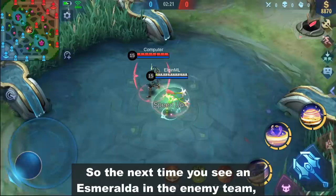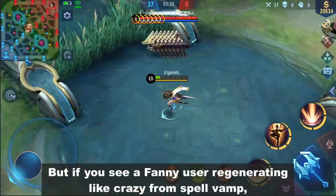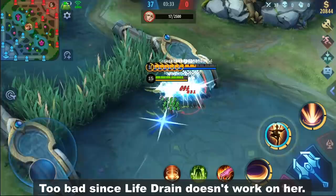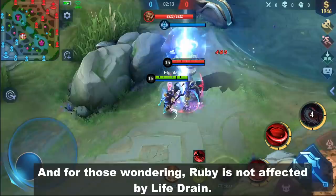Every time you see an Esmeralda in the enemy team, you might want to build an item that has Life Drain. Same goes for Estes, because it will affect his healing capability. But if you see a Fanny user regenerating like crazy from Spell Vamp, too bad since Life Drain doesn't work on her. Bakksha also has Life Drain from his passive skill, but it's only 30%. And for those wondering, Ruby is not affected by Life Drain.